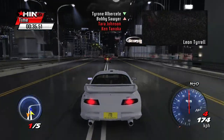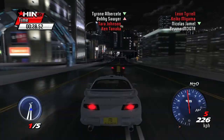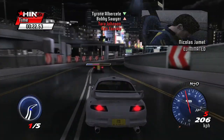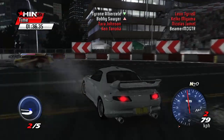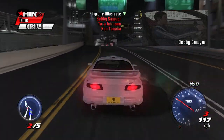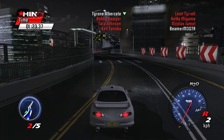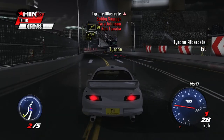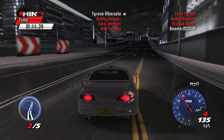There goes Leon, and yeah, three more drivers. Bobby's next. Basically, if you are placing a bet against someone, you generally want to get them out as soon as possible. He's done. Tyrone is the only one left. Waiting for him to catch up — and there he goes. So then we catch him, we spook him, and then we win.